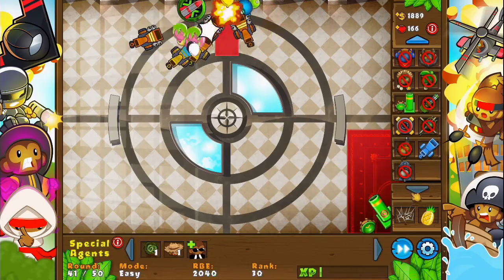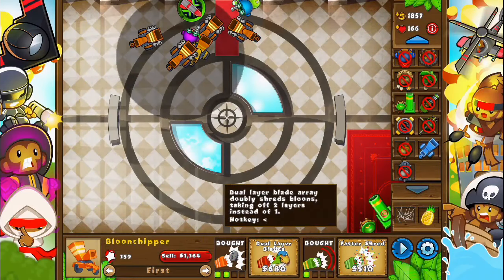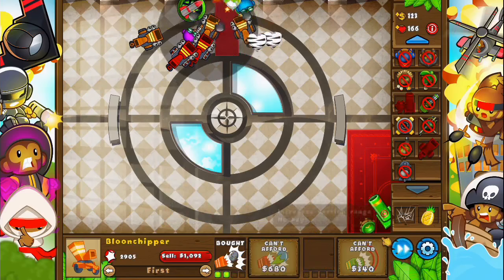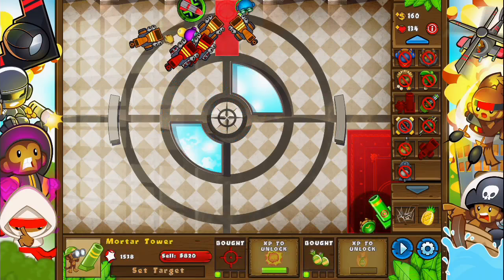Okay. I might try to get more balloon chippers. Dual blades - taking off two blades instead of one, oh that's going to be very useful. Can they do camo though? I'm not too sure if they can - no, they can't. Come on, don't get past. Oh, they are going to get past. Oh no, they're not. Okay, they got past. I might get rid of... oh no, that one's done a lot.